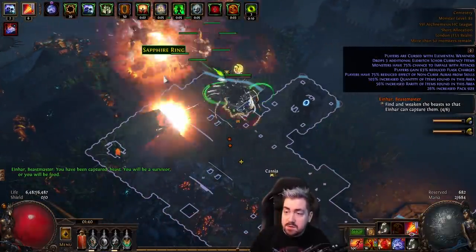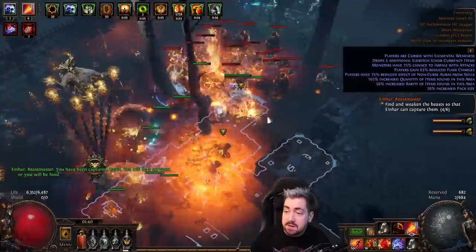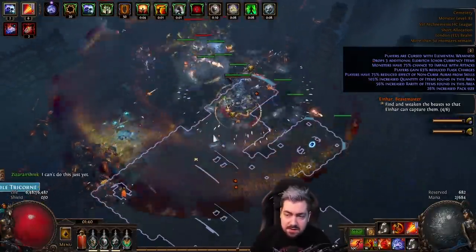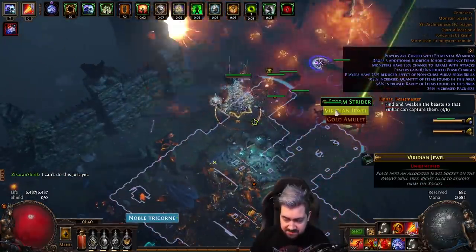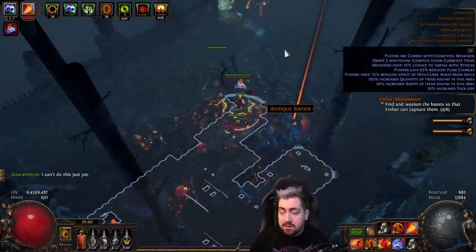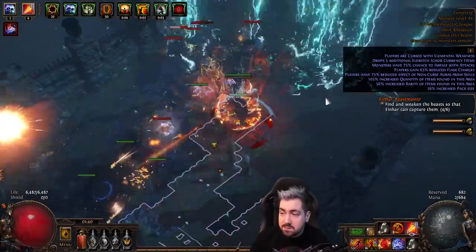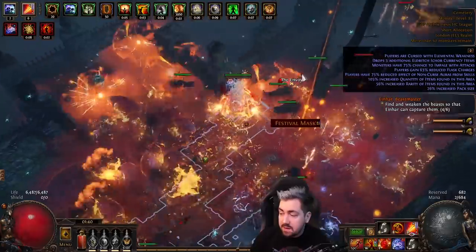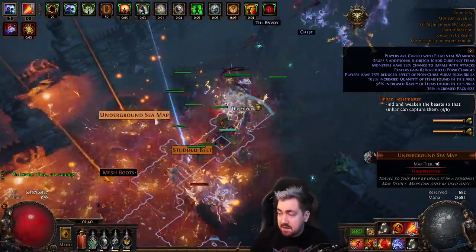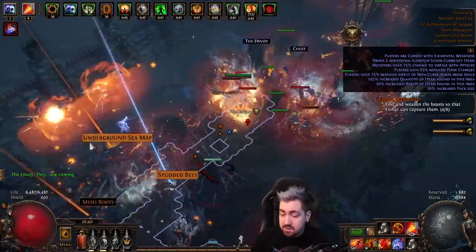When you get multiple altars — for example the ones where Eldritch Minions drop Eldritch currency items — once you get two of those, I feel like it stacks multiplicatively. Once you get the altar that says Eldritch currency drops from Eldritch Minions, I kind of feel like that stacks multiplicatively. Either way, it just seems insane. Once you have two, it's just popping out a bunch of currency.